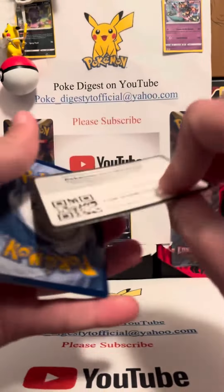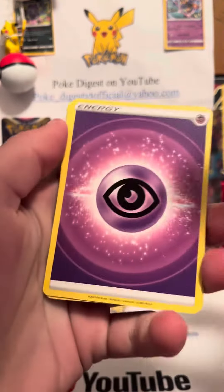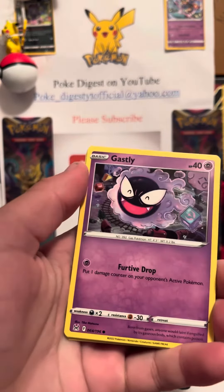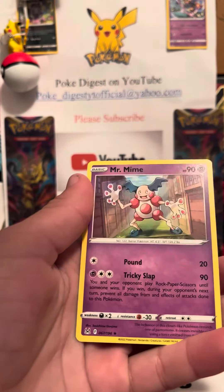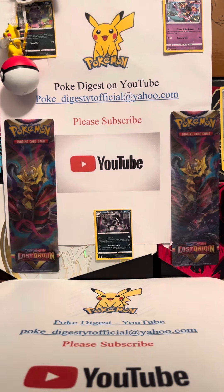If you watched yesterday's video, we got a Pikachu one and then we got a Swing Electrode, so it was two amazing cards. Alright — Gossifleur, Ducklett, Zarroa, Binacle, Electrode, Mr. Mime. Absolutely nothing out of today's one, not even a holo.